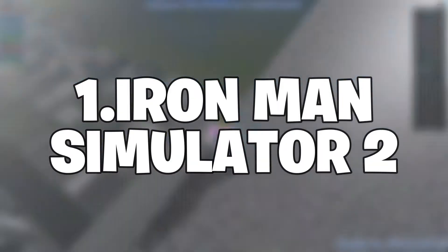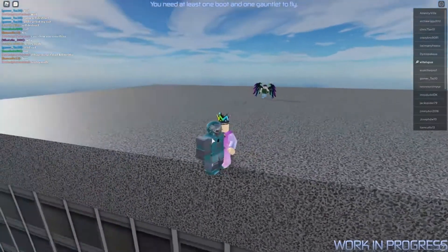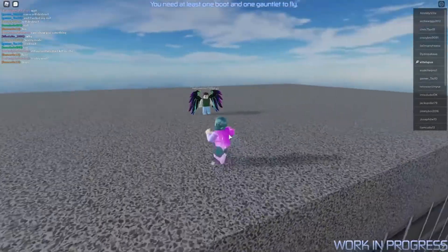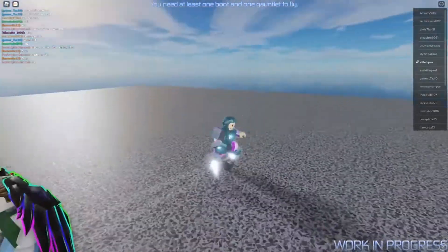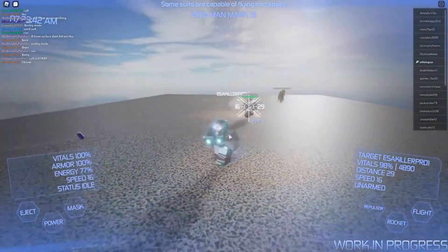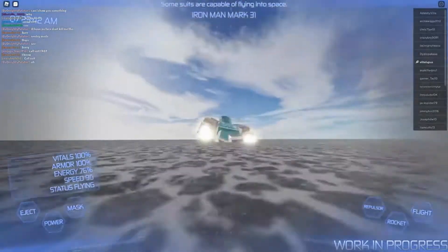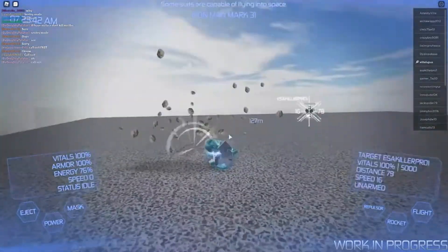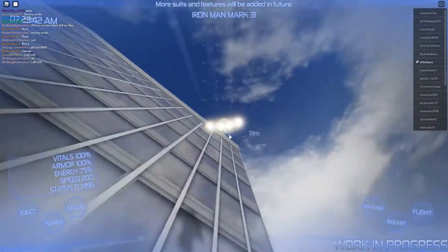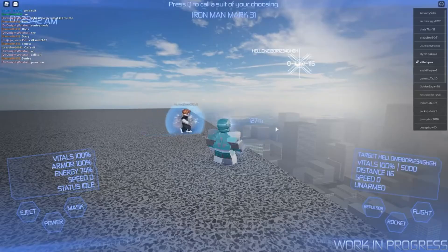Number 1: Iron Man Simulator 2. This game is based on Marvel's Iron Man, and it already has a large fan base, which is incredible for a game still in its early stages of development. You can fly around the city, and some of the suits even travel beyond space. It pits you against other Iron Man imposters, and your suit is outfitted with an AI that allows you to target players. They intend to introduce more outfits and features in the future, which will undoubtedly elevate this game to new heights.